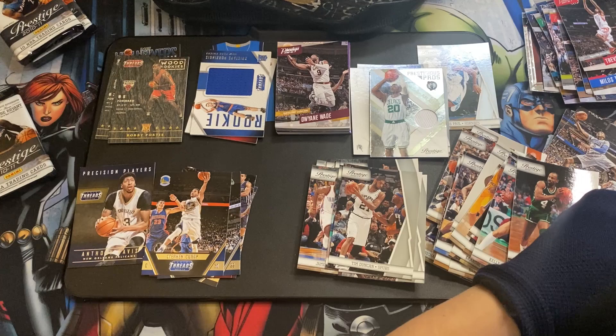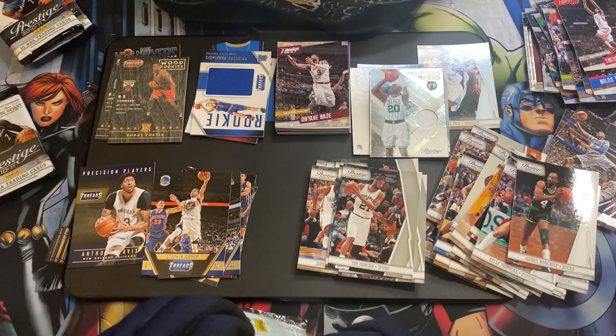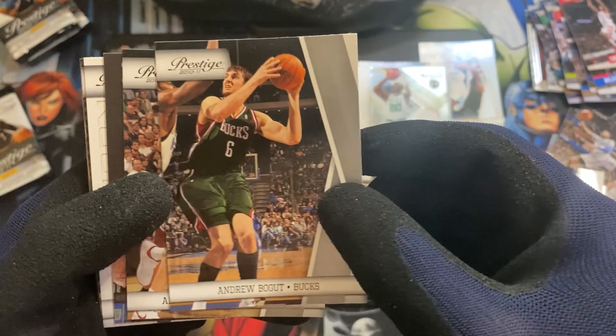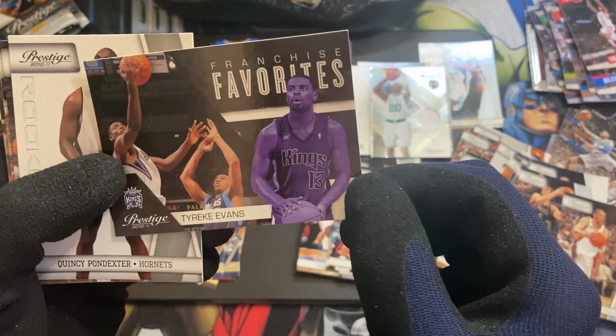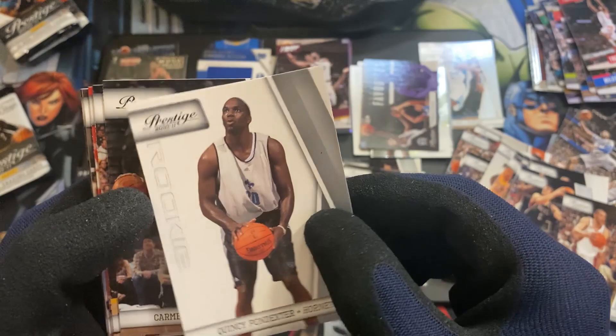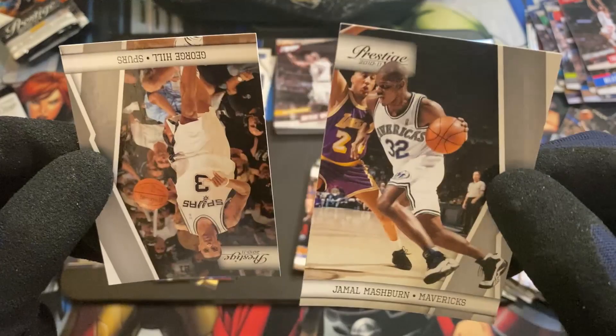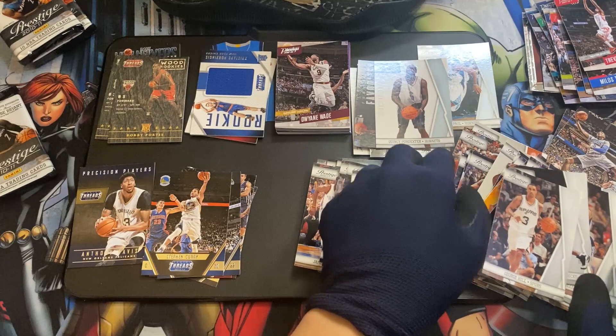I don't know — has KG and Ray Allen squashed their beef? Perhaps, now that Ray Allen is included in the top 75 players. Andrew Bogut, Anthony Parker, Franchise Favorites — Tyreek Evans. Quincy Poindexter rookie, Carmelo Anthony — nice — Jeff Green, Shane Battier, Deron Williams, Jamal Mashburn, and George Hill.